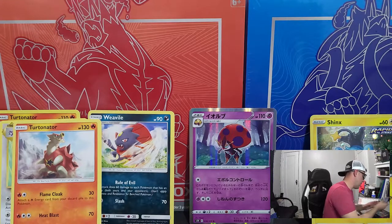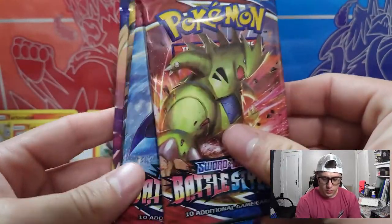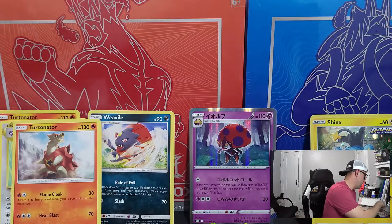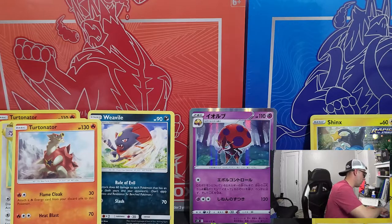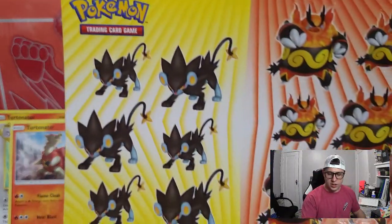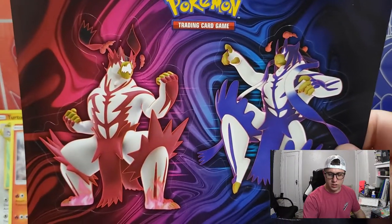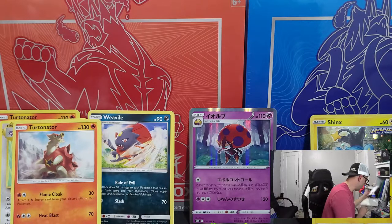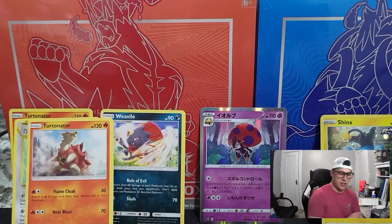I believe this one comes with five packs. We've got two Battle Styles, Sun and Moon Base, Vivid Voltage, and a Sword and Shield — very good variety. There's the code card for the chest — good luck to whoever got that. And if you guys don't know, these normally come with some stickers. Rapid Strike and Single Strike Urshifu stickers — pretty neat. There's also a little notepad and a mini portfolio. I haven't found a use for these yet, but I think if I ever get misprints, that's what I'll use them for.